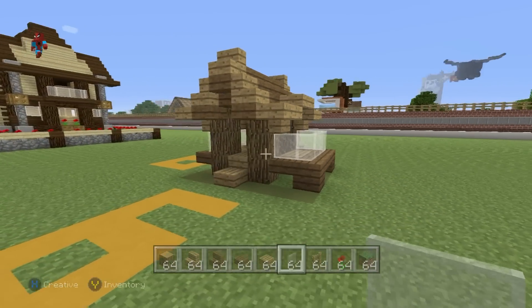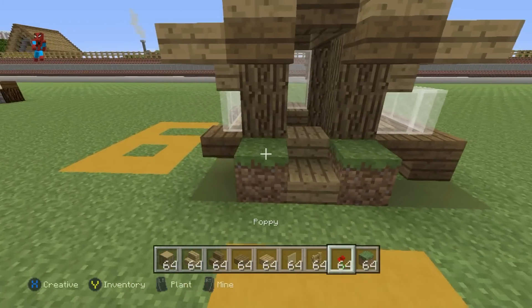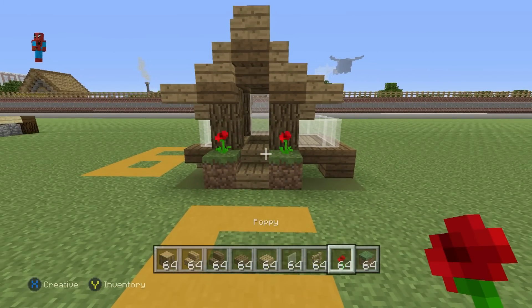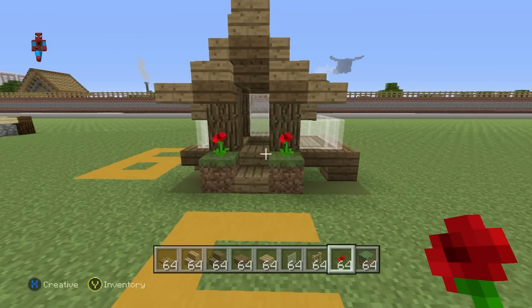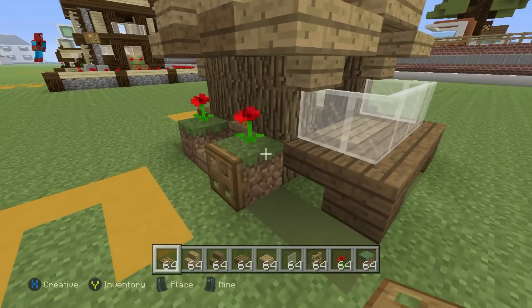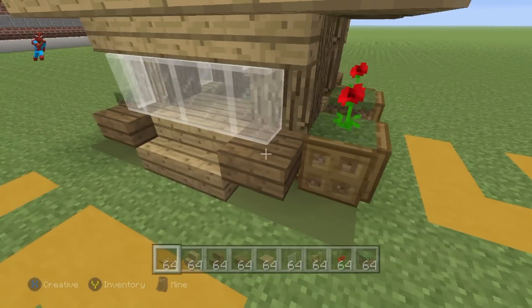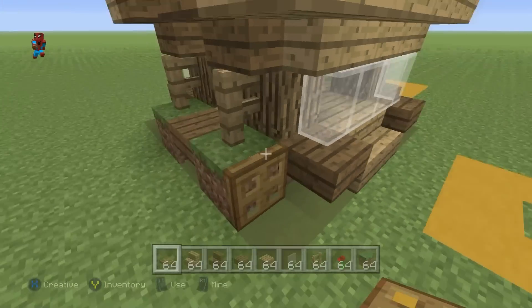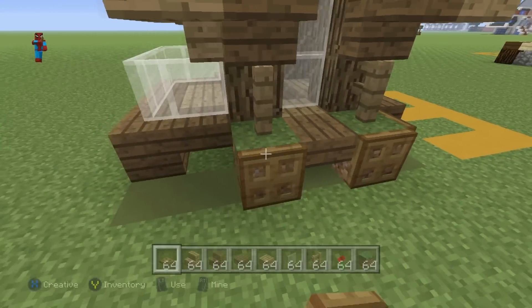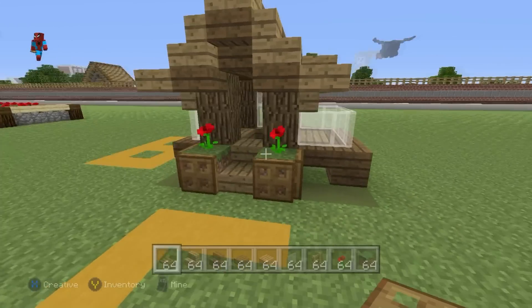Once you've done that, come to the front of the house and place grass blocks either side of the entrance with flowers on top of the grass if you so prefer. You can also place wooden trapdoors around the grass blocks. However, that technically isn't six blocks — it's like six and an eighth or something like that. But wooden trapdoors hardly constitute as a solid block, so I think that it's all good.